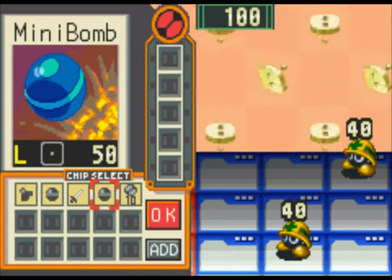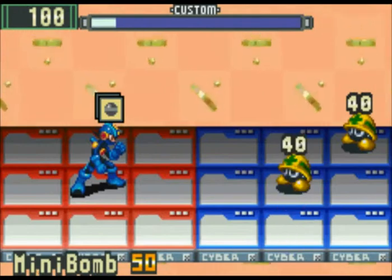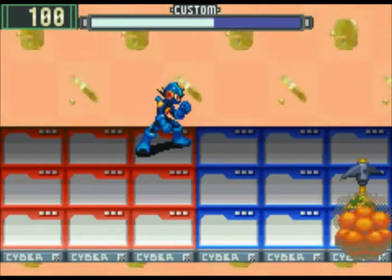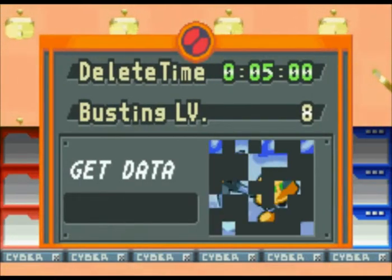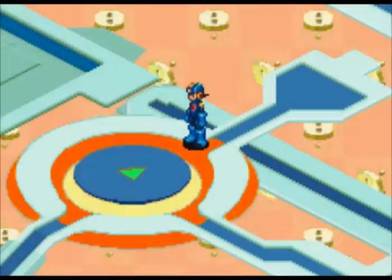We got two Mettars — we're just going to drop some bombs on them. Just so you know, there is an order to these guys: it's always the closest to you first, then the second row, and then the back row.